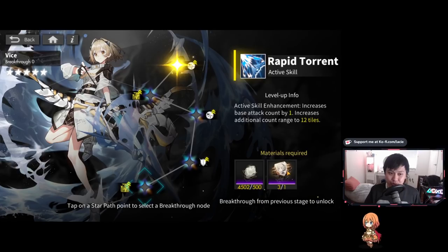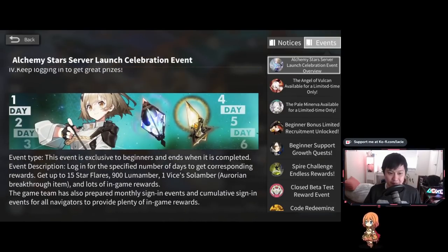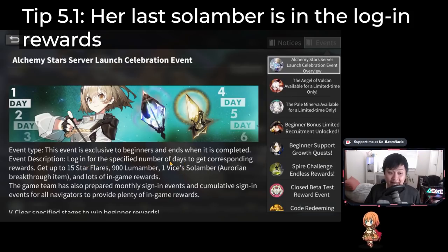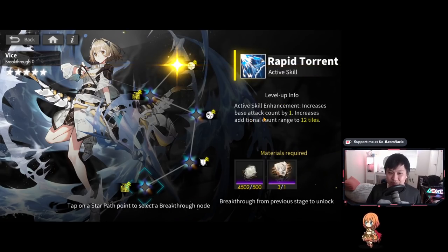Considering I'm already up to 8-14 and I only have three soul embers, there's actually one not obtained through the story — it's in the login banner. There's a seven or ten day login event where you get 15 star flares and other rewards, and you also get the one Vice soul ember. Vice's BT5 gives increased base attack count by one and increases the additional count range to twelve tiles. The base attack count goes from five to six, and the range expands from eight tiles to twelve. That's pretty strong for a low investment, and I think Vice is a very solid blue sniper.